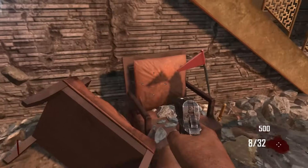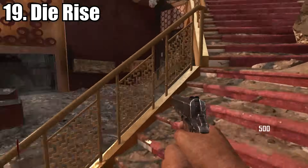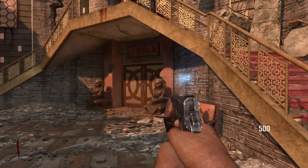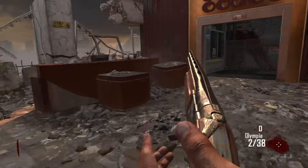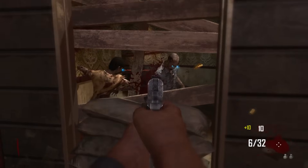At number 19, we have Die Rise. You do have a little bit more space than Buried, but you have no Quick Revive and only the two starting weapons. Almost half of the starting room is just one giant staircase. Aesthetically it looks pretty bad too, and it comes in at number 19.